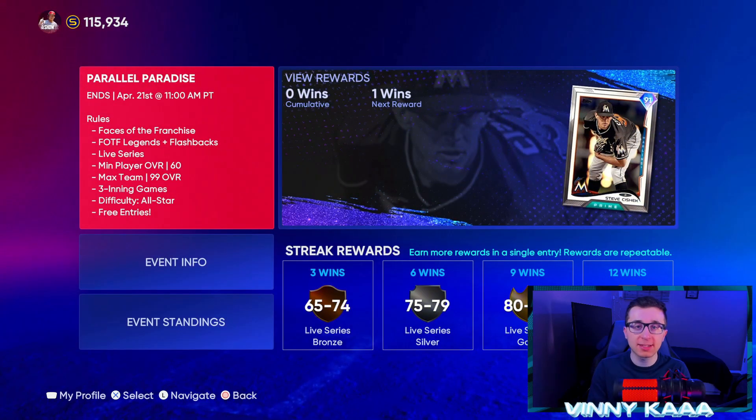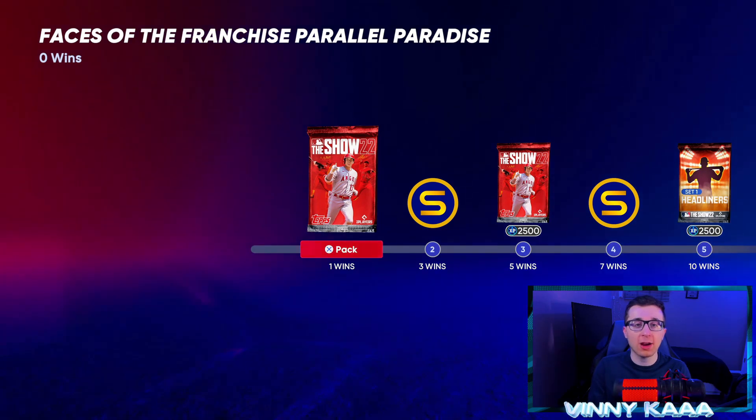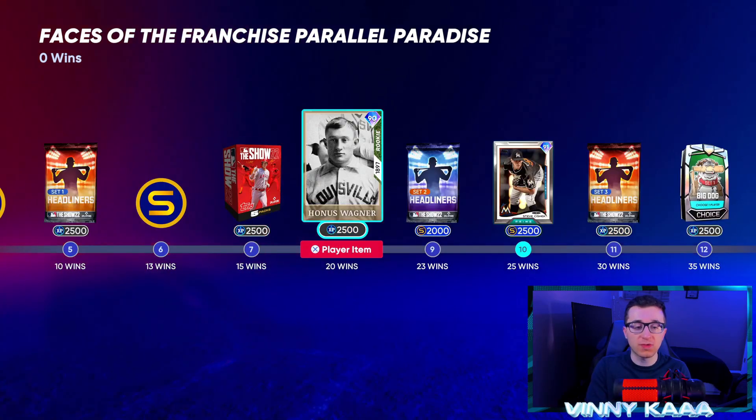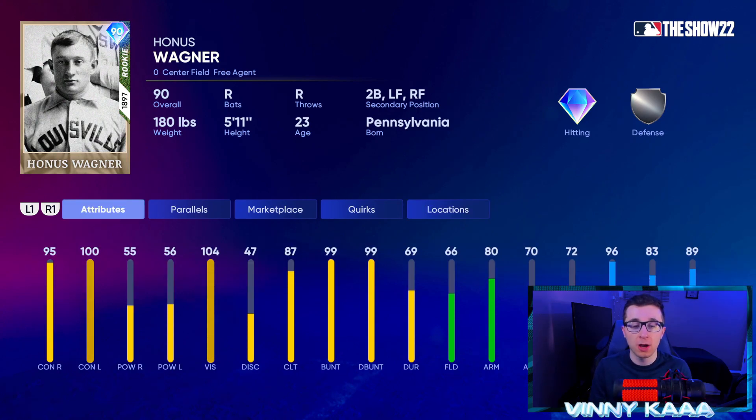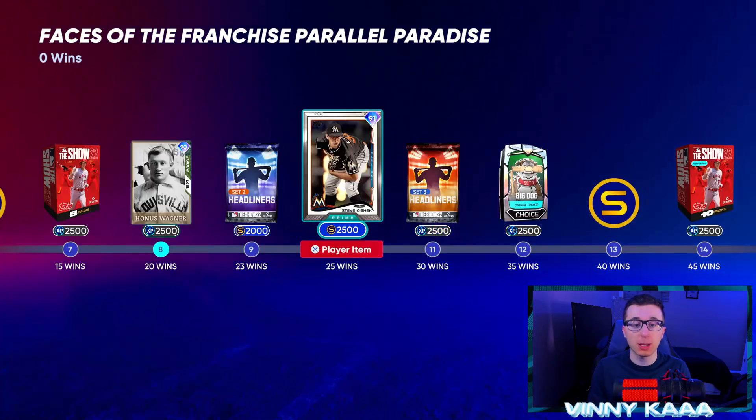Next let's look at Events — it's like Battle Royale but different in that you have a win track instead of a point track. Once you get 20 wins in the event program, you get a 90 Overall Honus Wagner — another free diamond card that's only going for about 10,000 stubs right now because people are still earning him. The same thing happened with Alfonso Soriano's card and Nolan Ryan in the previous event: those cards were extremely cheap while the event was active. Once the event ended, they started to go up in price. Honus Wagner is pretty solid too — really good speed and contact — but you're getting him for the collection and to flip down the road.